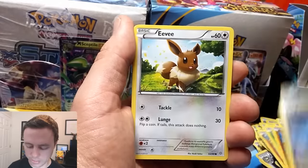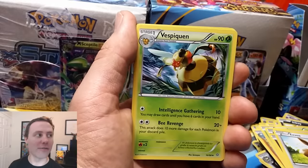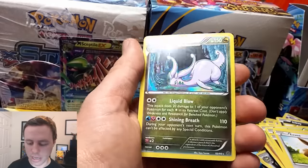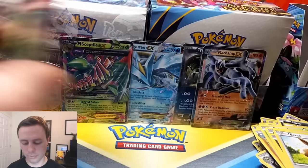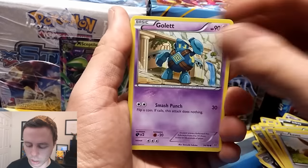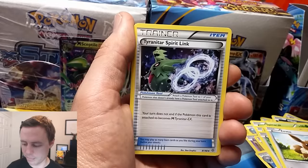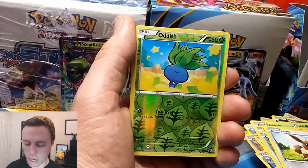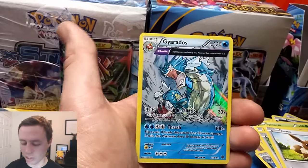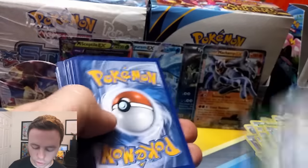Quagsire, Spinarak, Wooper, Goomy, Eevee, Flareon, Lysandre, followed by a Vespiquen, Porygon Reverse Holo, and a Goodra Holo Rare. So we're landing quite a few Holo Rares here. Very nice.